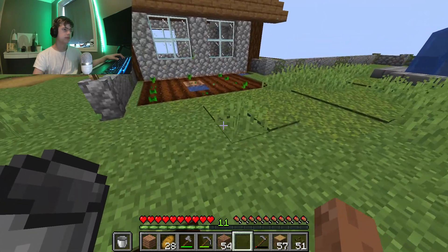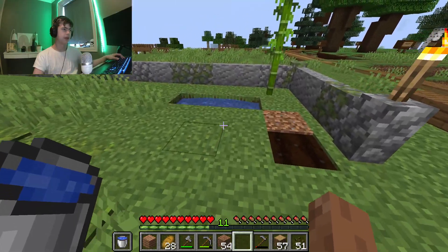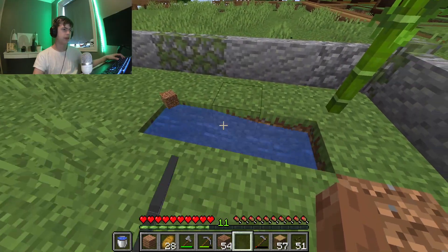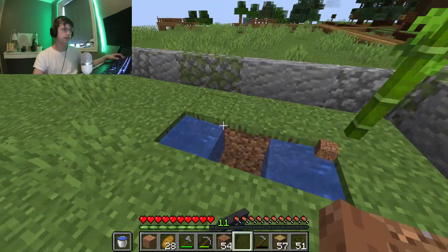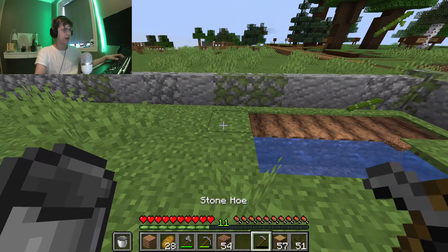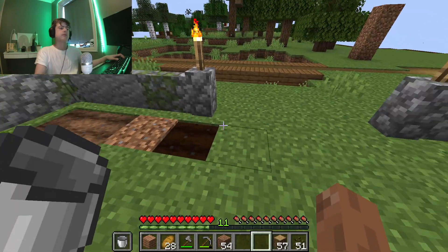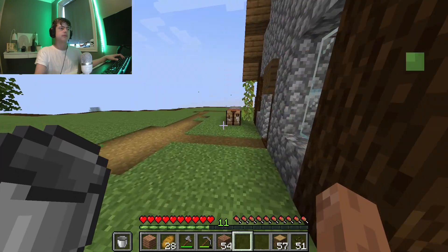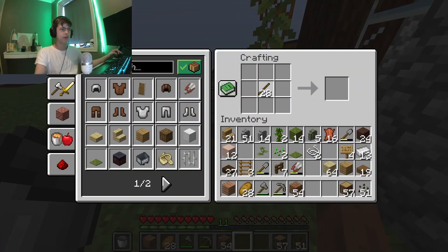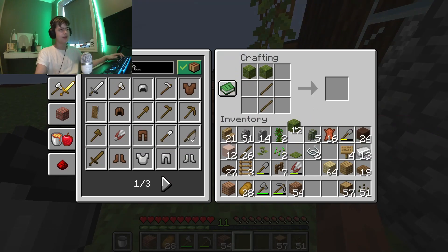I think I forgot what an infinite water source is. I got it to work. I'm thinking of having bamboo there and pumpkins over here, because I think we also have pumpkin seeds somewhere. We have — I think that was one. Actually we got that before the wheat seeds.